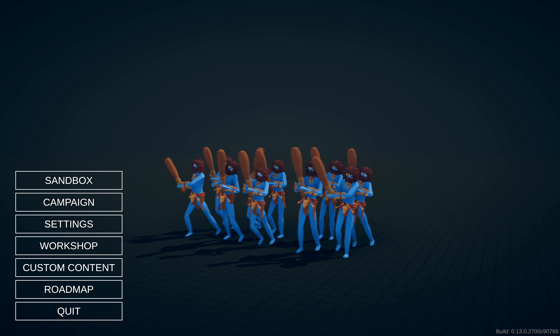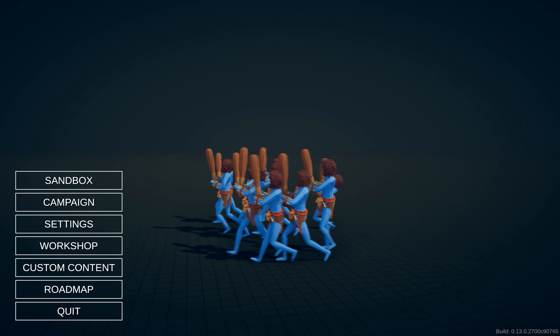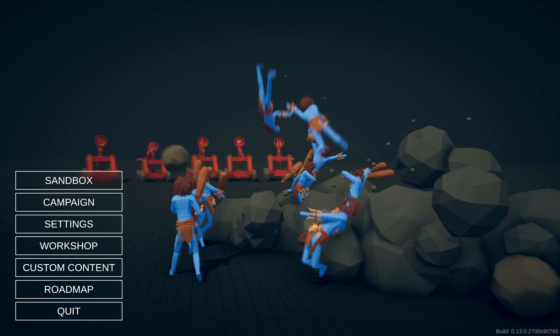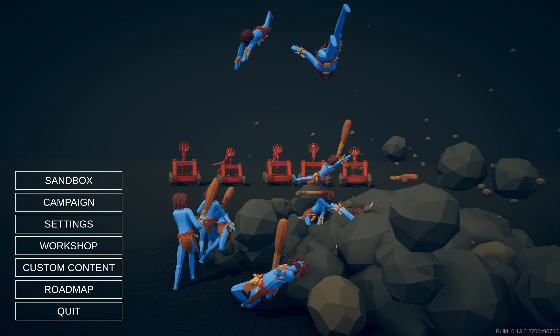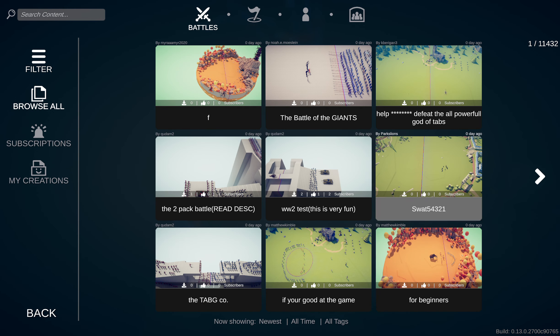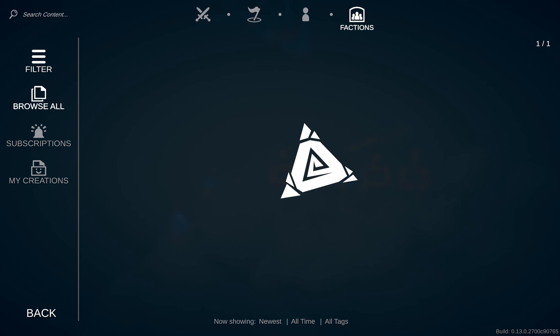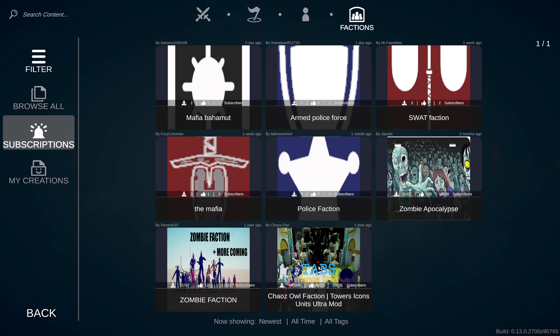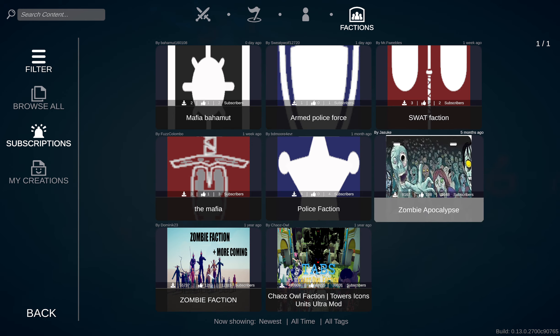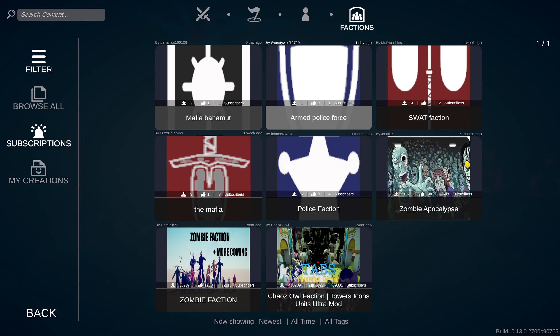But yeah, that was just a little bit of TABS. In the comments below, please tell me if you enjoyed this video and if you want more TABS. Tell me if you want me to make any specific factions or download any from the workshop — there are a lot. This is the zombie faction by Dominic23 — go check him out, he's got a bunch of things including a zombie apocalypse faction.